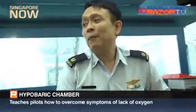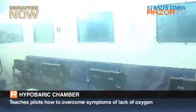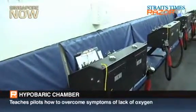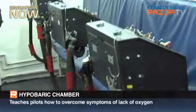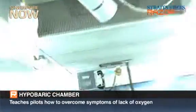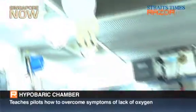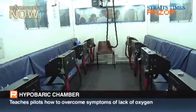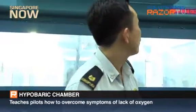This is the hypobaric chamber. What happens inside here is that we bring our trainees to altitude — depending on the profile, we bring them up to 25,000 feet. When we are there, we expose them to the hypoxic experience, whereby we remove their mask and oxygen, and get them to do psychomotor tasks to show them how performance degrades when you're hypoxic. Hypoxic means you don't have sufficient oxygen going to your brain. If they ever experience hypoxia in the air, they know to put on oxygen, switch to emergency oxygen, make a call, and get back to land safely.